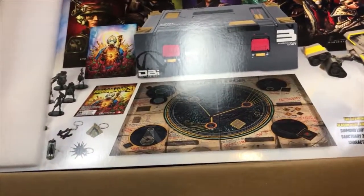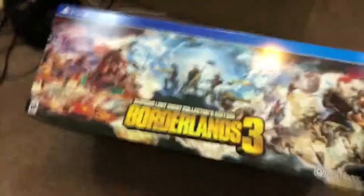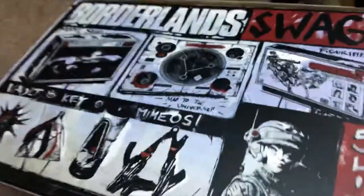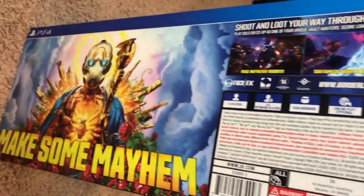It kind of sucks there isn't something super big other than this and the actual box itself. So let's get it out. I got the PS4 edition. It's got some crazy cool artwork on it — the Children of the Vault. A bunch of cool things.